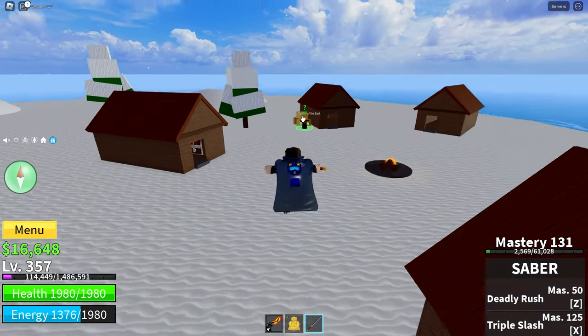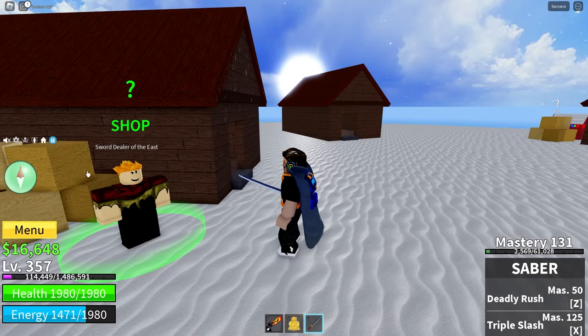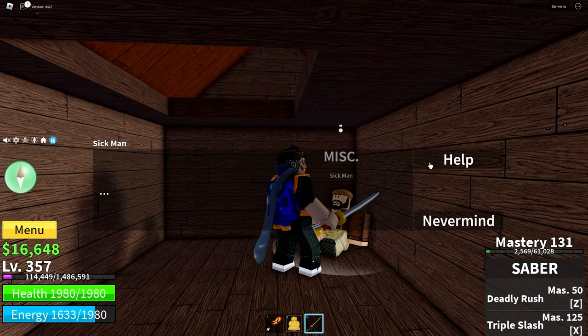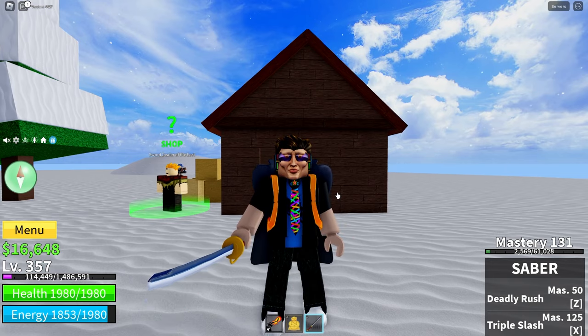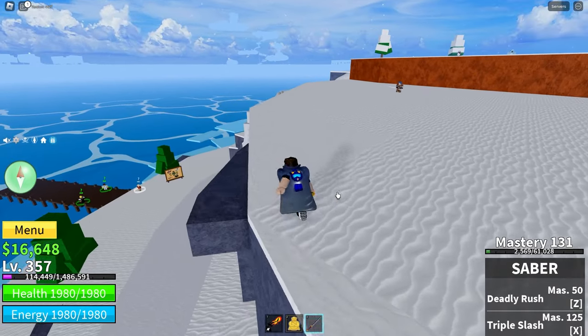Now you're going to want to go into the house next to the sword dealer of the east. In this house is a sick man. You talk to him, you press help, and he says thank you and asks you to please meet up with his son — he's sure his son will reward you. His son is an NPC called the rich man. So once you have helped the sick man, go to the pirate village.